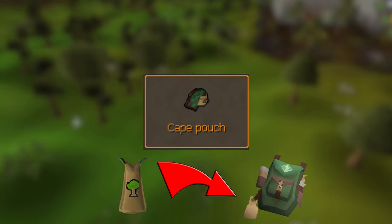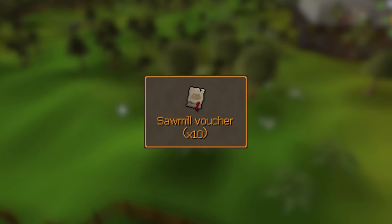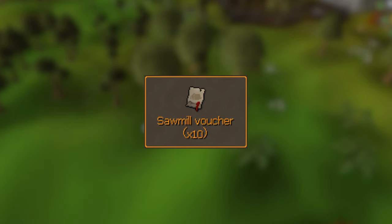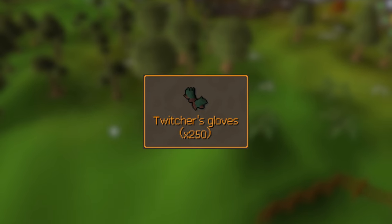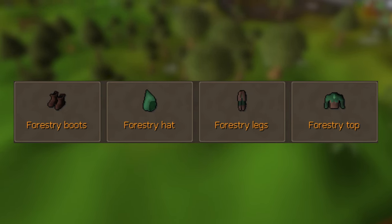Stores your 99 cape in the forestry kit. Two-handed axe. Changes the color of the beaver pet. Extra plank per log at the sawmill and with the plank make spell. More nests while woodcutting. Lumberjack outfit, and lastly, a skin for the lumberjack outfit.